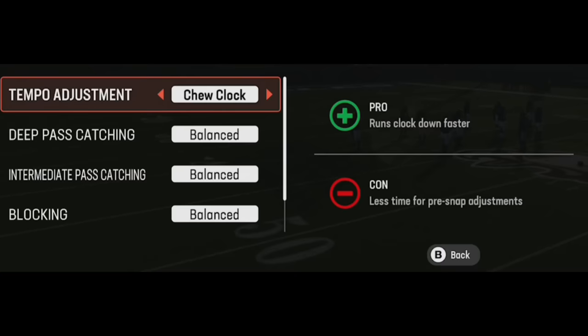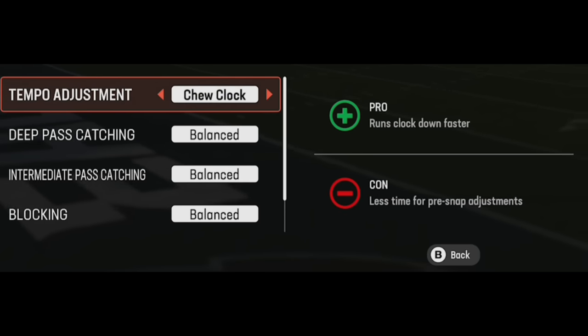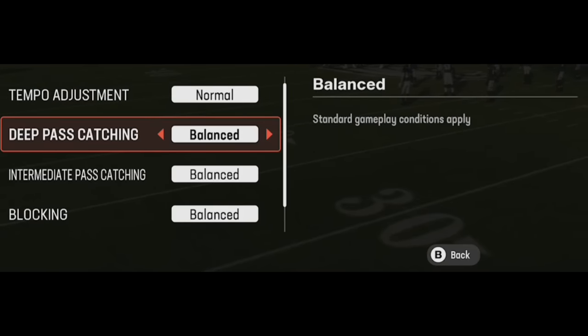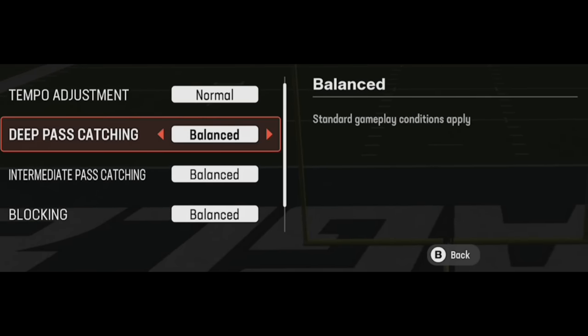No huddle and chew clock are situational — obviously if you're down you go no huddle, if you're up you might chew clock. Deep pass catching and intermediate pass catching don't make a lot of sense to preset, because on any given play if I set it to deep pass catching, rack catching gives you the opportunity to make a smaller play into a bigger play, but if somebody's bearing down through the safety there's a higher chance of not catching the ball. These settings are best done in the middle of the play based on what you're seeing on the field.